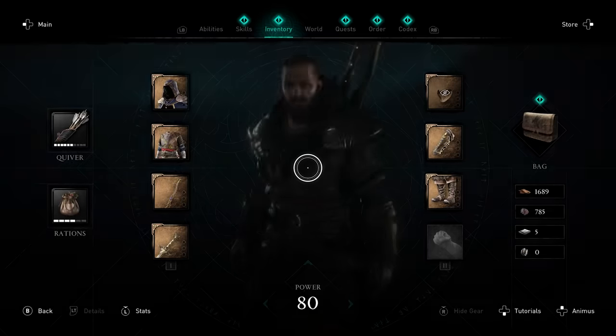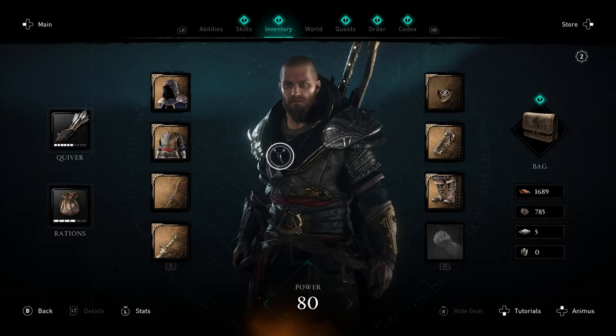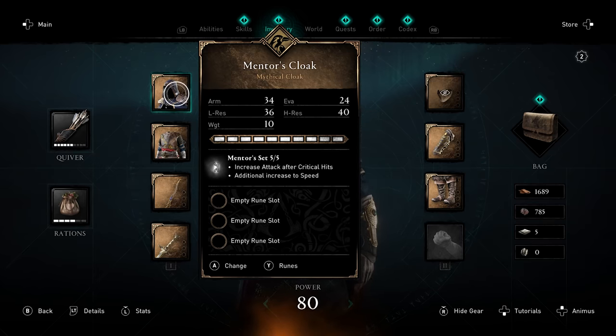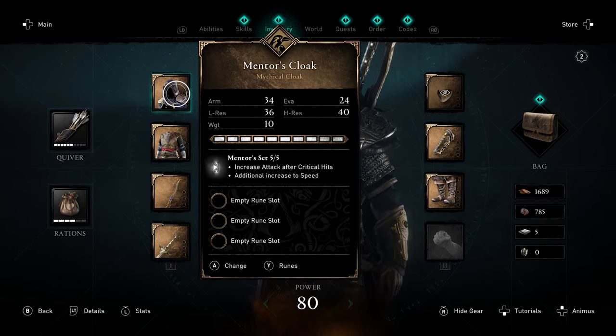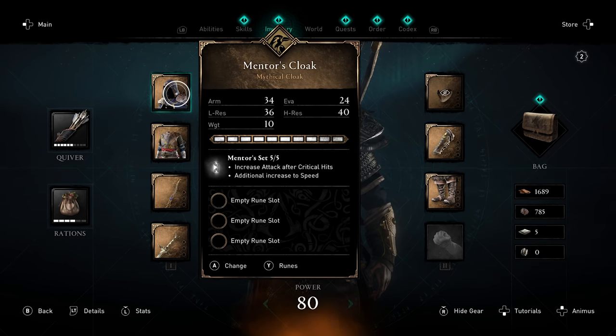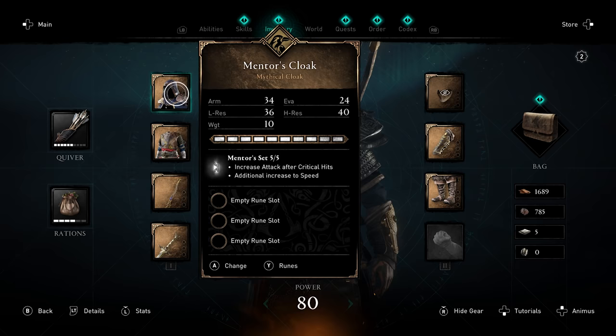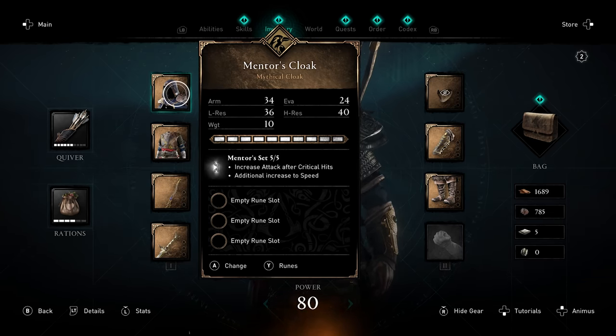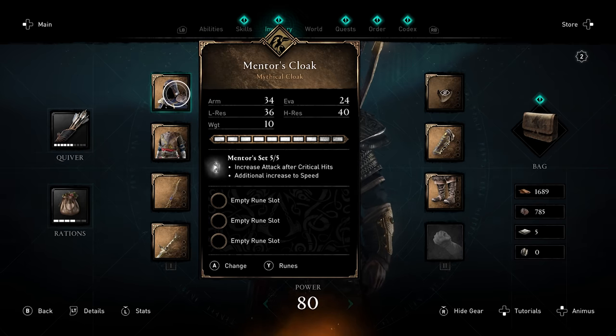I will be showing you how to get to all of these without basically interacting with anybody, and this is going to be the Mentor's Cloak. I have upgraded everything to the mythical status so you will be able to see the max stats the set will provide. The set bonuses are very good — this is a Raven's armor set, which means it has slightly lower defense but increased attack after critical hits and an additional increase to speed, which is pretty good.